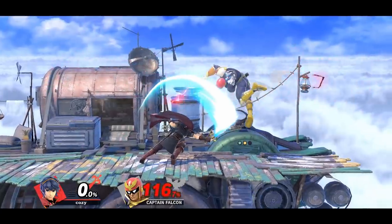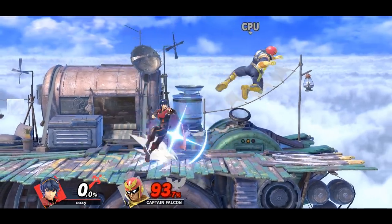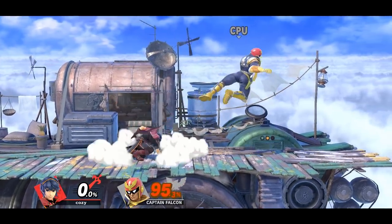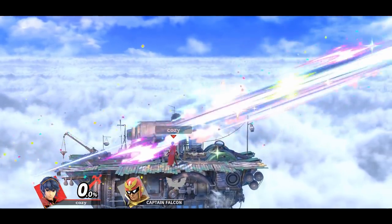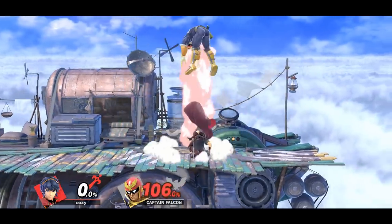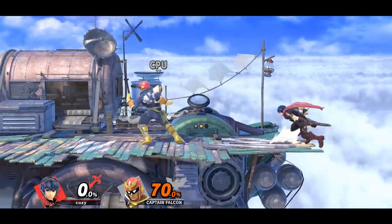As Marth, you can opt to go for the first hit of neutral air, which if spaced properly, will give you the tipper hitbox of forward smash. You want to space yourself as best you can so that you get the tipper hit of forward smash. Or you can mix it up and land with falling down air, which can then be followed up with a tipper up smash or a tipper forward smash.